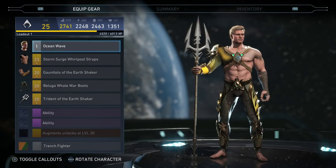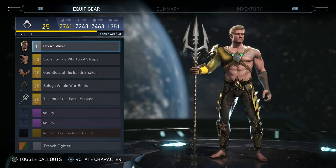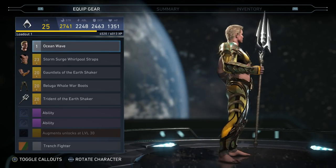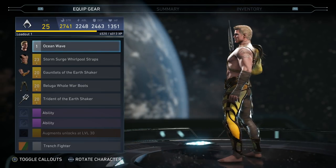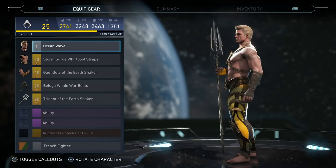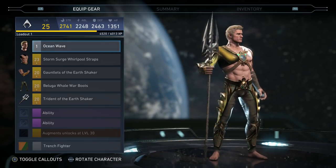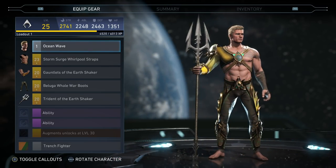I am going to go in alphabetical order so that way it's just easier to look at. First up we got Aquaman — check out some of this new gear. 2 out of these 4 pieces that are equipped right now are part of the 5-piece set. I absolutely love this gear. I really hope that the rest of his 5-piece set looks just as good. The arms and the trident are the ones that are part of the gear set.